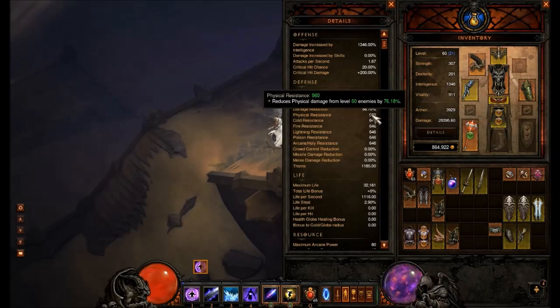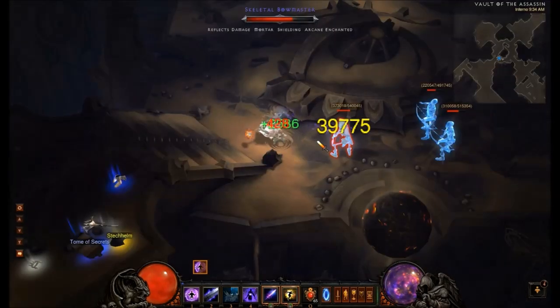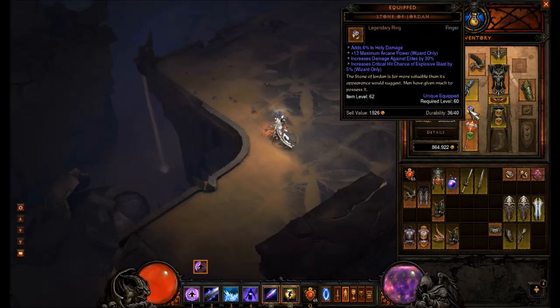Now I will demonstrate that reflect damage is only mitigated by physical res. With 960 physical res and 39.29 armor, I deal 39,775 damage and take 428 in return. Using the DRM calculations with physical res, we see that our predicted HP loss matches the HP loss in-game.